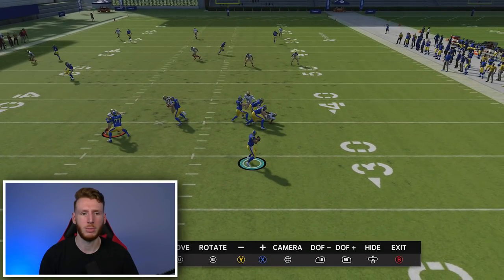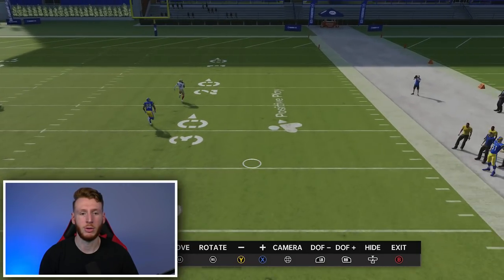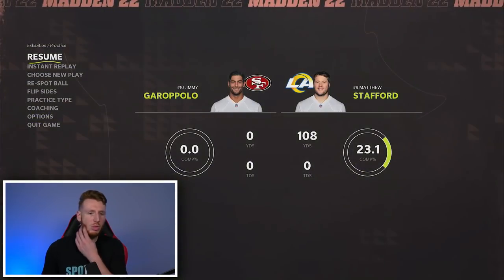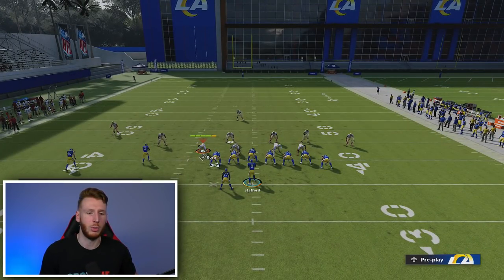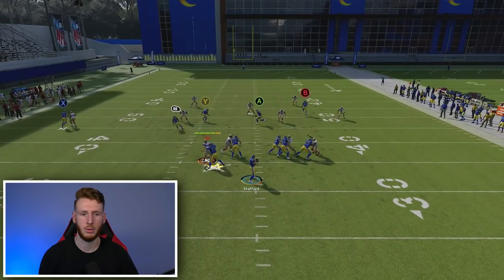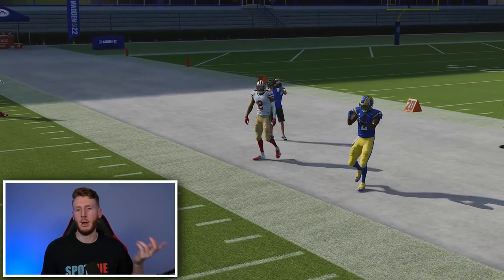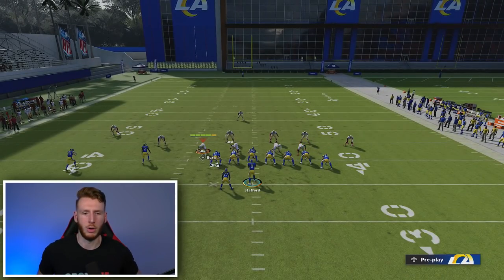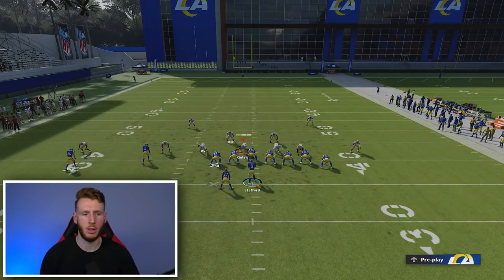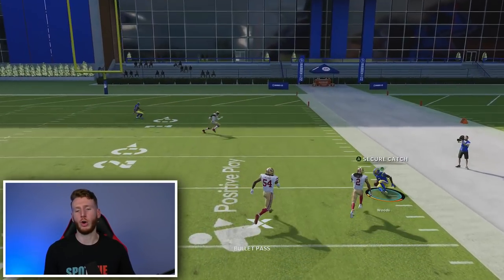As it gets past the second hook curl — the first one guards it early, and as it's right at the second one, you throw it in this pocket, assuming they don't have the deep flat. If they have a deep flat, you have to wait a little longer. That's your window. I'll quickly show it against cover two — it'll get over the cloud flat in cover two as well. There's the crosser over the cloud flat. If they drop their zones back you might have trouble against cover two, but then you have other stuff underneath.